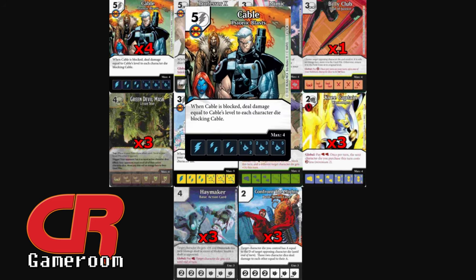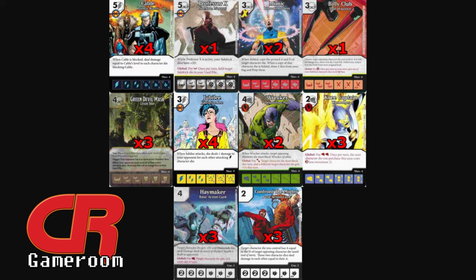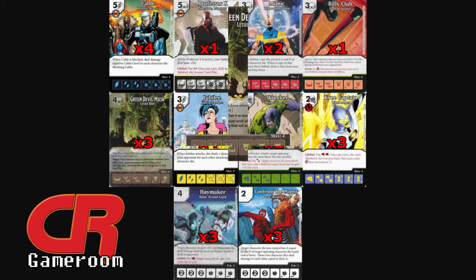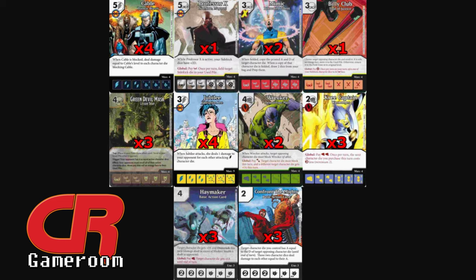Cable's Psionic Blast does damage equal to his level to each character die blocking him. We need to push damage over the weakened blocking die — in comes Haymaker, giving Cable +3 attack and Overcrush. We can also use the global to pump him up. For max damage, we need the opponent's field to run thin so we can push as much damage through as possible — hello trusty friend, Green Devil Mask — Lesser Trap. This along with Wrecker should help free up pesky blockers.